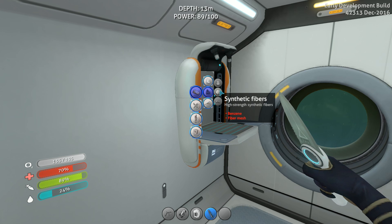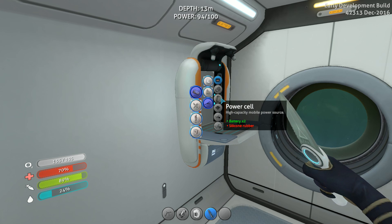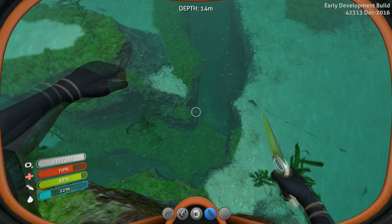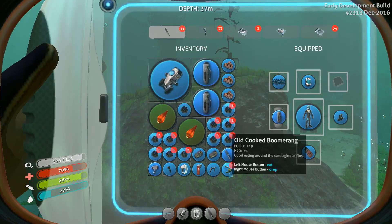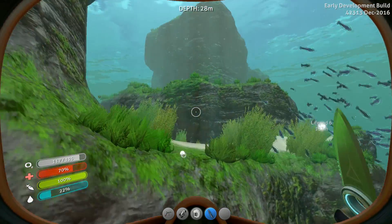Benzene, synthetic fiber. I can make some copper wire right now - two copper wires. For power cells I need two batteries and silicone rubber - highly capable mobile power source. I do have batteries, I just need some silicone rubber. Creepy vines - let's see if that will do anything. I have creepy vines right down here. Of course I leave without doing what I needed to do.